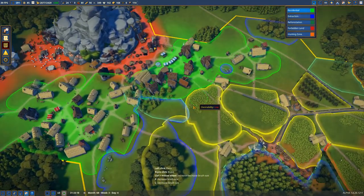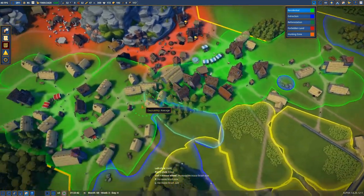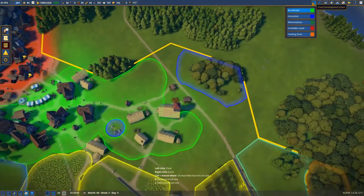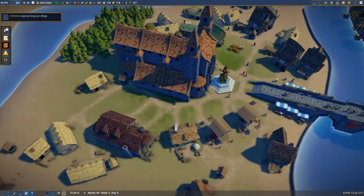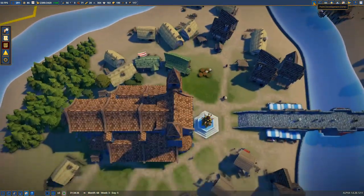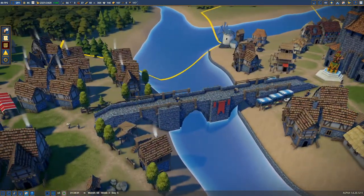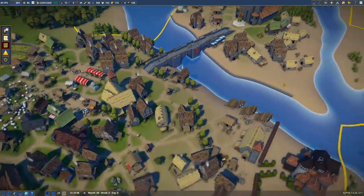So what I think we need to do is get a couple more houses built up. This looks like it could be an area with a lot of potential, but the desirability is very low — because there isn't a market nearby. It also depends on where people are working and living, because they want to live near where they work. They have to walk to work — they don't get cars in this medieval town.